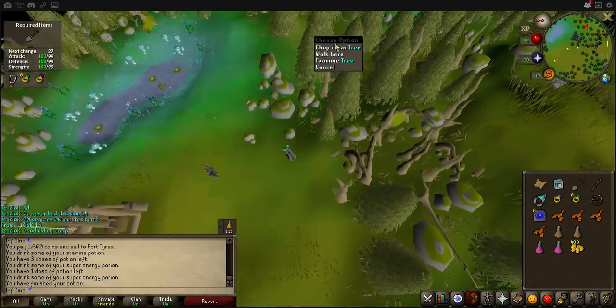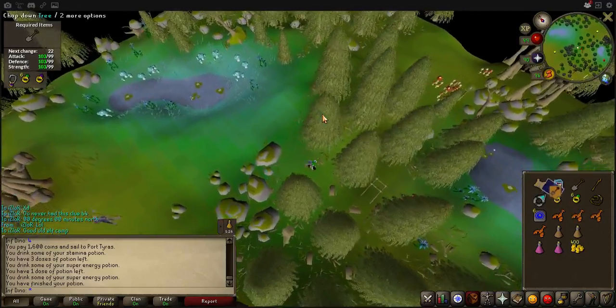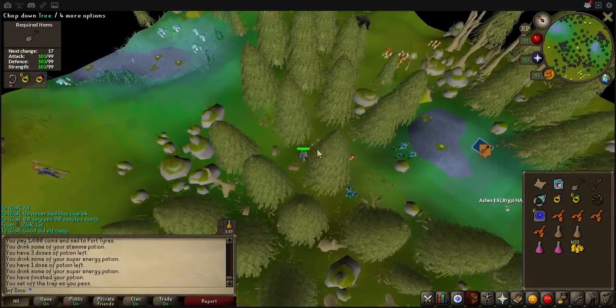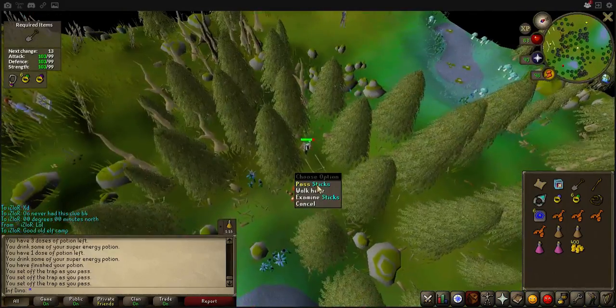You should see the sticks in the background. If you just right-click and press pass sticks, it should run to it. I don't think you need a specific agility level for it, but even at 73 I keep failing because the game is just a little bit silly.